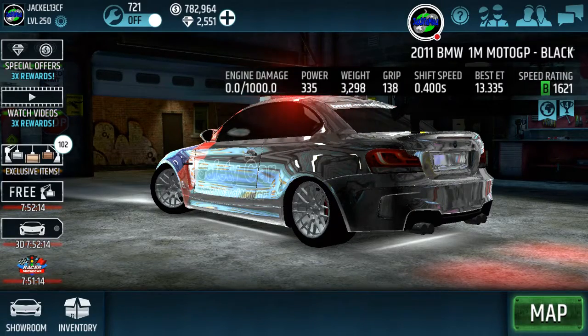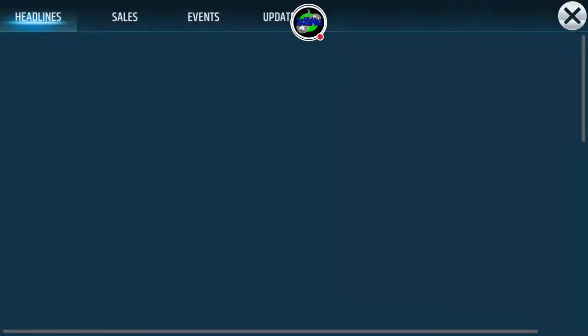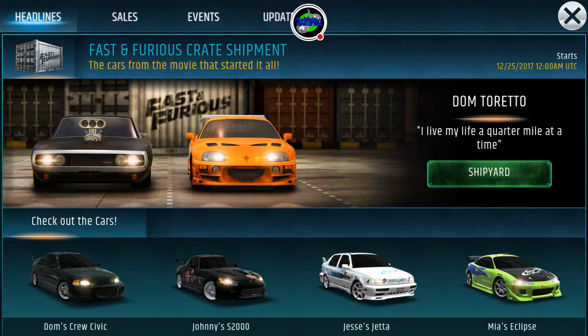Pretty much today we're just going to revamp ourselves with Racing Rivals, see what's going on in the game and catch up to speed with the updates, what's new, and how the game is functioning. The first thing we just saw is that the game is still glitching a little bit — every now and then your garage does disappear and you have to restart the game because you can't select a car.